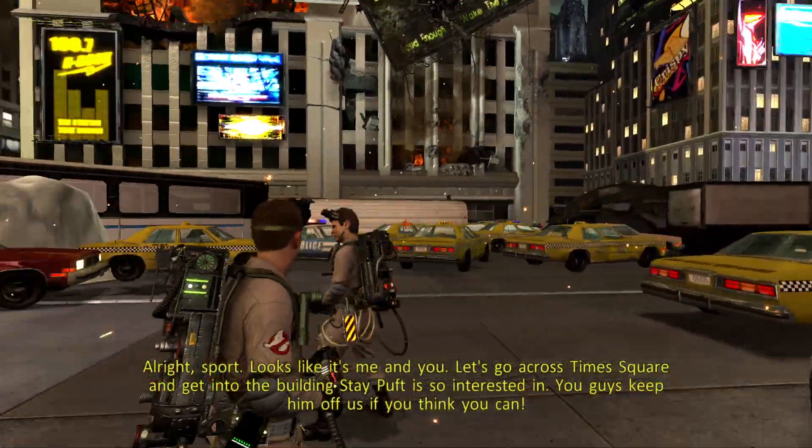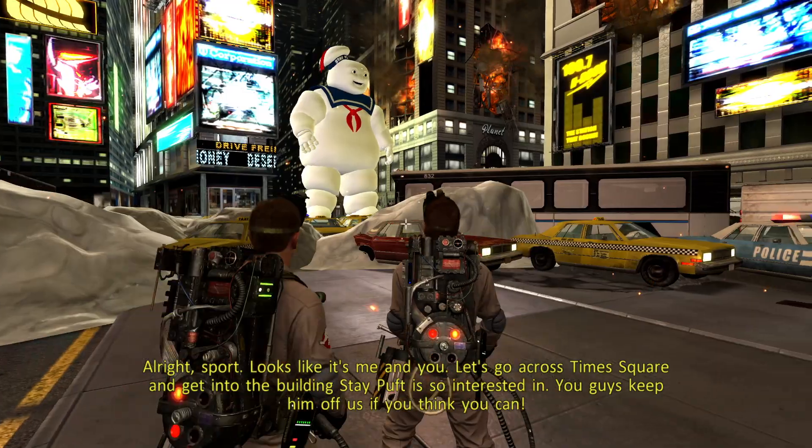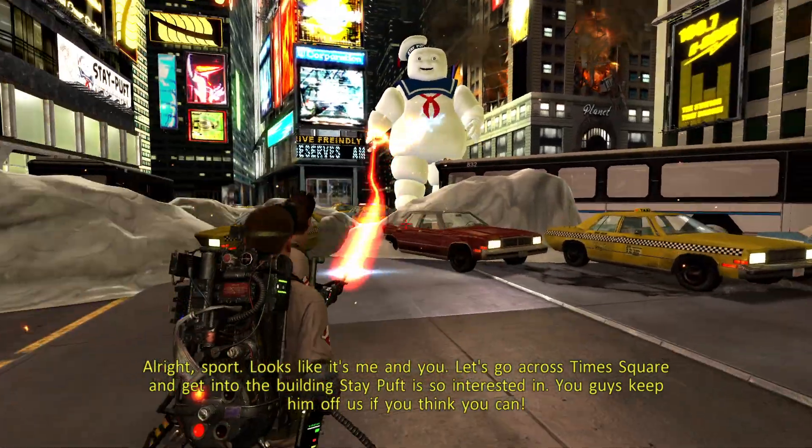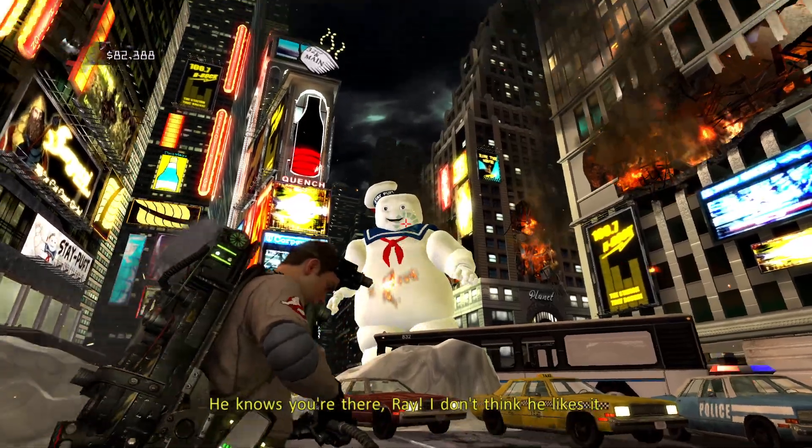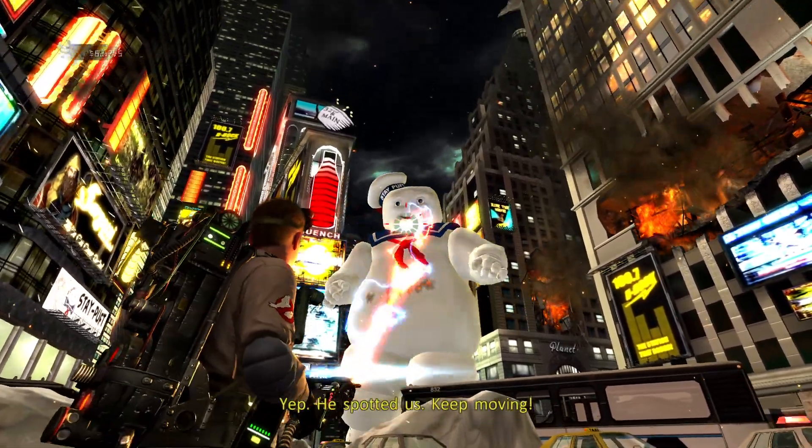There's no way the Stay Puft business would not go out of business after the '84 cross rip plus this. We need to get from here to there. Make sure the big boy doesn't find whatever he's looking for. That's a lot of open ground to cover. Looks like it's me and you. Let's go across Times Square and get into the building Stay Puft is so interested in. He knows you're there, Ray. I don't think he likes it. Shoot him in the face.